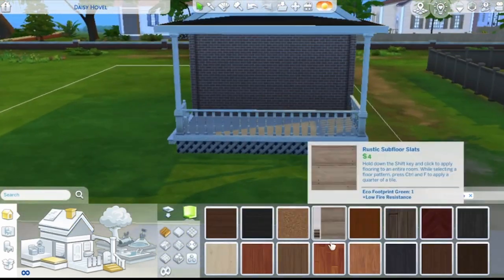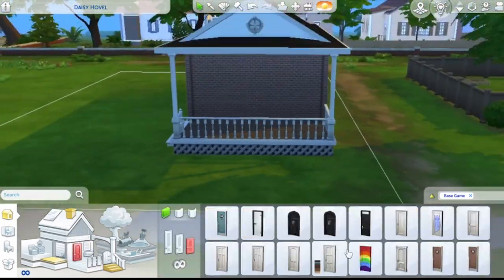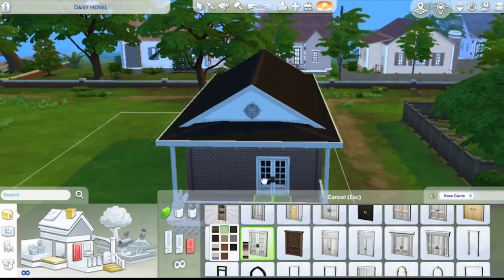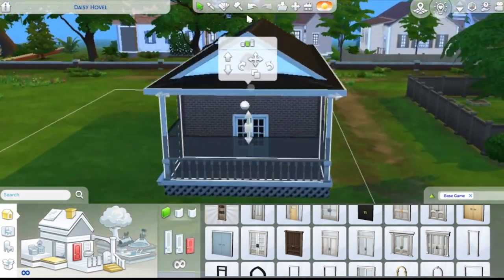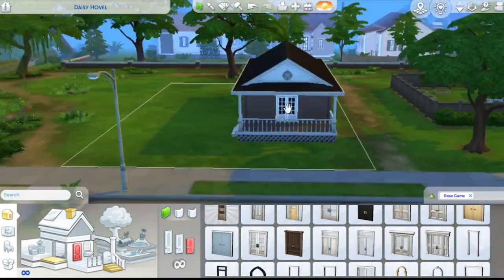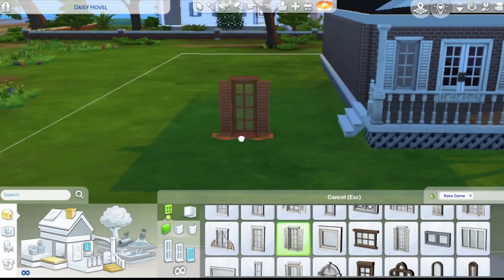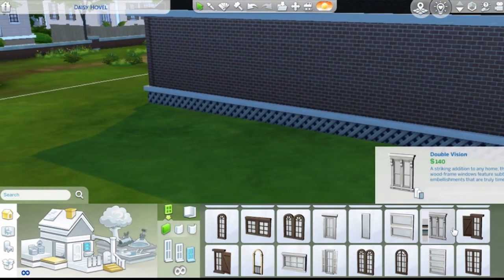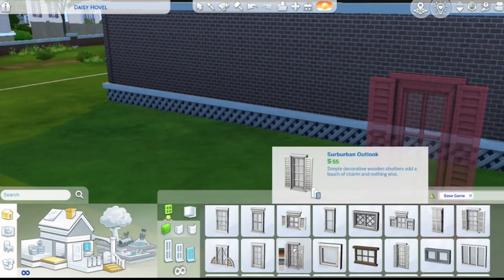I decided to do darker floors on this one because I've been wanting to do darker floors in this neighborhood, but this whole time I've been using light colored floors, so I finally used my dark wood. I realized it was at medium wall height and I did not like it that much so I made it go down, and the windows on this house were a bit tricky.